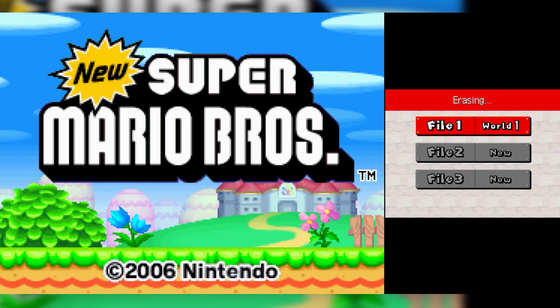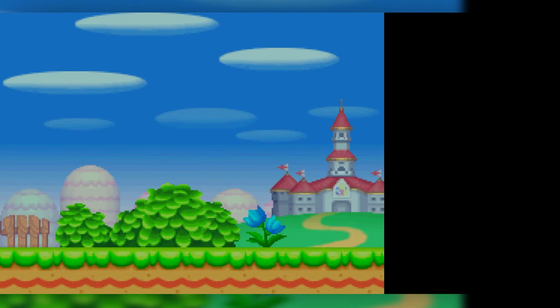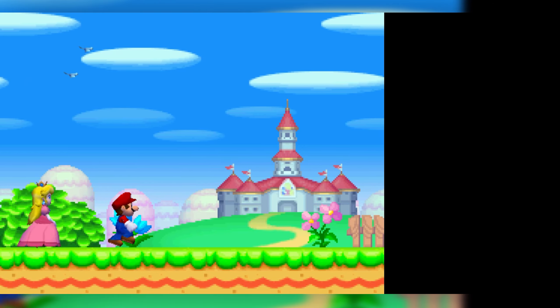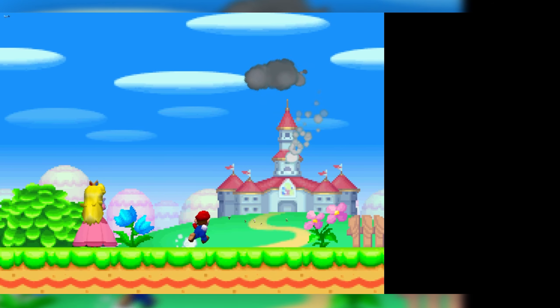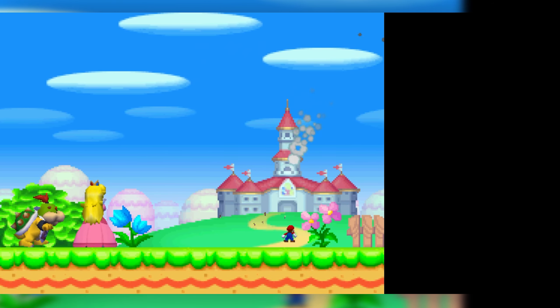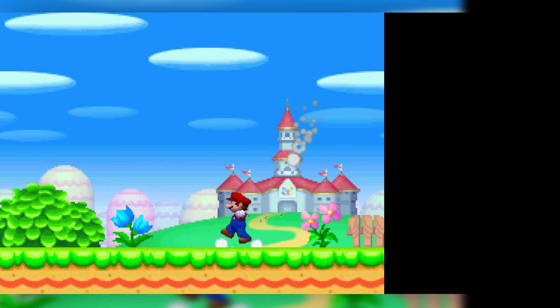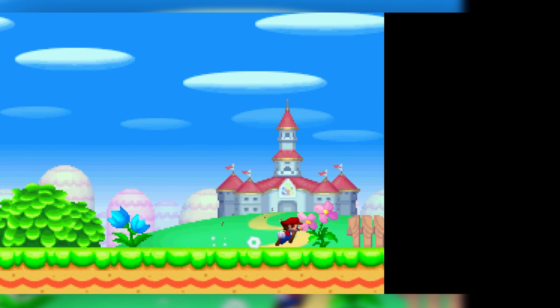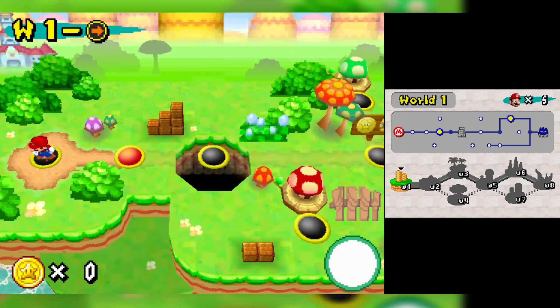Something is happening, the Toads are running away — hello Bowser Jr.! It's nice to see him continue; this was four years after Mario Sunshine, so it was cool that they kept going with Bowser Jr. He's not a one-off character. Not a lot of story, which is great — it's a 2D Mario game, I don't need a lot of story.